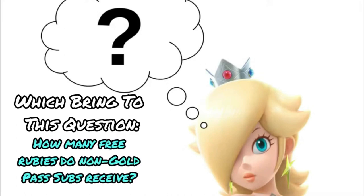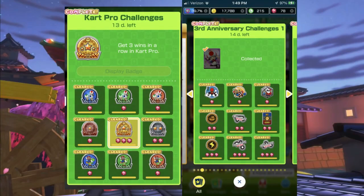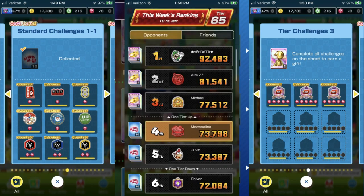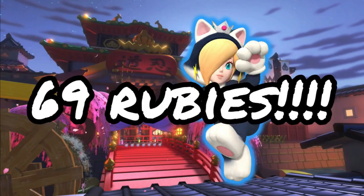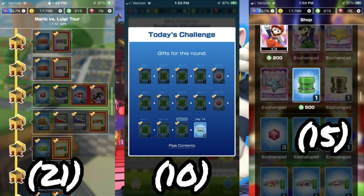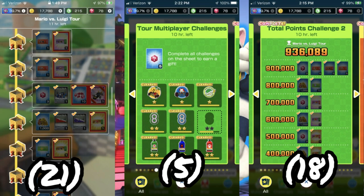How many free rubies do non-Gold Pass subscribers obtain each tour? Excluding cart pro, celebrations, token shop pipes, today's challenge pipes, standard multiplayer and tier challenges, and rank cups, you will receive a maximum of 69 rubies: 21 from tour gifts, 10 from today's challenges on days 5 and 10, 15 from the token shop, 5 for tour multiplayer challenges, and 18 for tour points challenges.